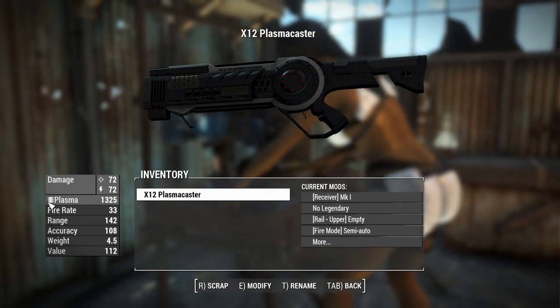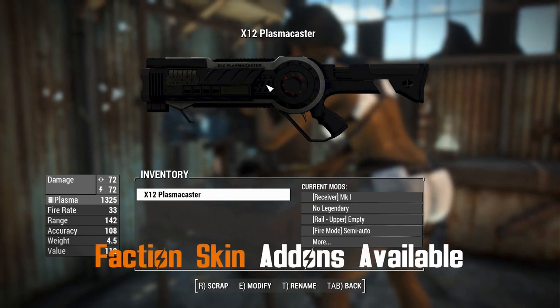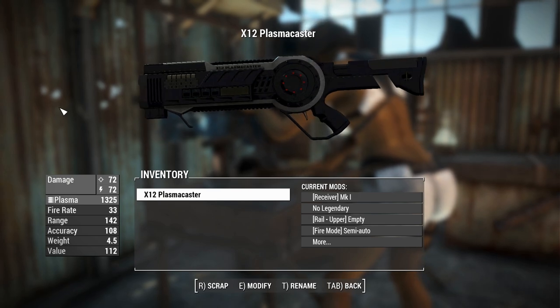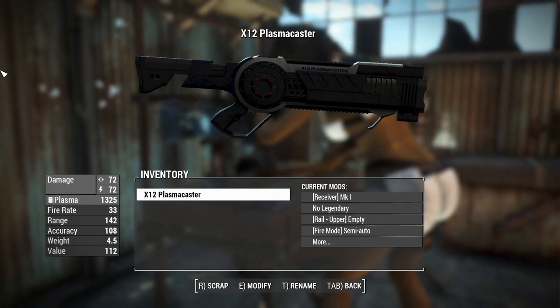This thing is chambered in standard plasma cartridges, but the disc above the trigger is what you'll actually use to reload it. We'll get to the animations when we get to that, but first we'll go over the attachments, which there are many.